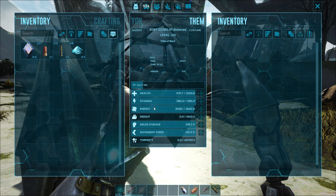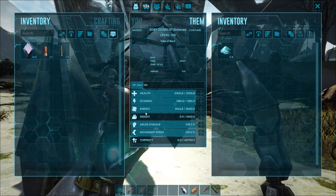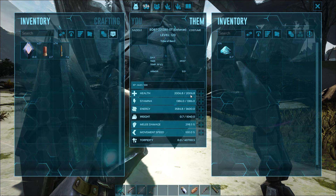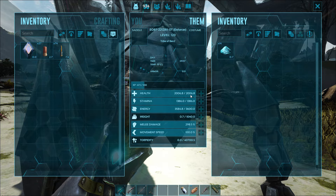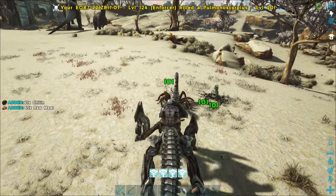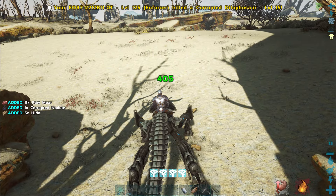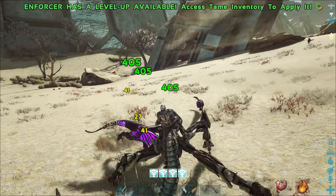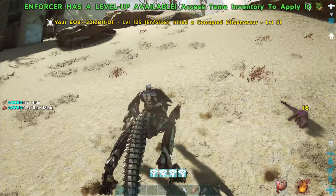You get a new blink arrow every 40 levels — level 40 gives the second, level 80 the third, and level 120 gives the fourth. That's why it's more important to have a higher level enforcer. The damage is still not that great, but one thing you'll notice is they don't have a food bar — they have an energy bar, filled only by elemental dust. When fully depleted it starts depleting health and they'll die, but when they die you get their blueprint back anyway. Against corrupt creatures the damage quadruples — we did 405 to a corrupt dilo instead of 101 — making this great for OSDs.